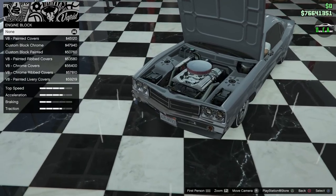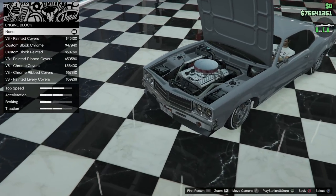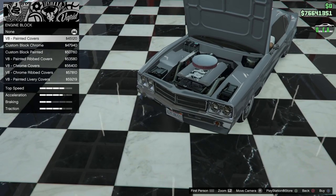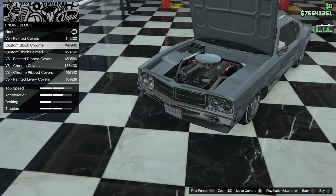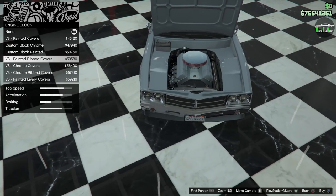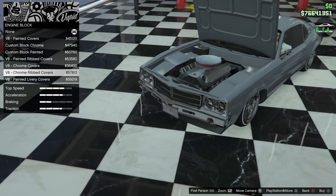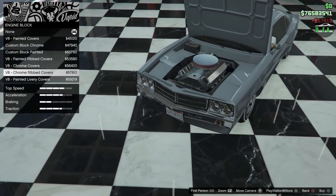We've got engine block, and this is probably the best part in my opinion — if you're going to car meets and popping your hood, the stock engine model on this car is absolutely awful. With these options you can change that. You have painted covers which clean it up a bit and give you different valve covers on that normal engine, or you continue and get very nice, clean options.